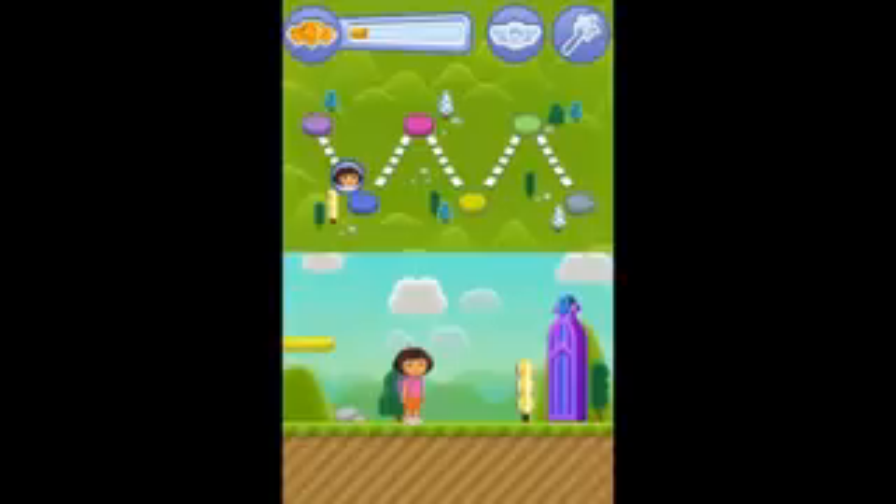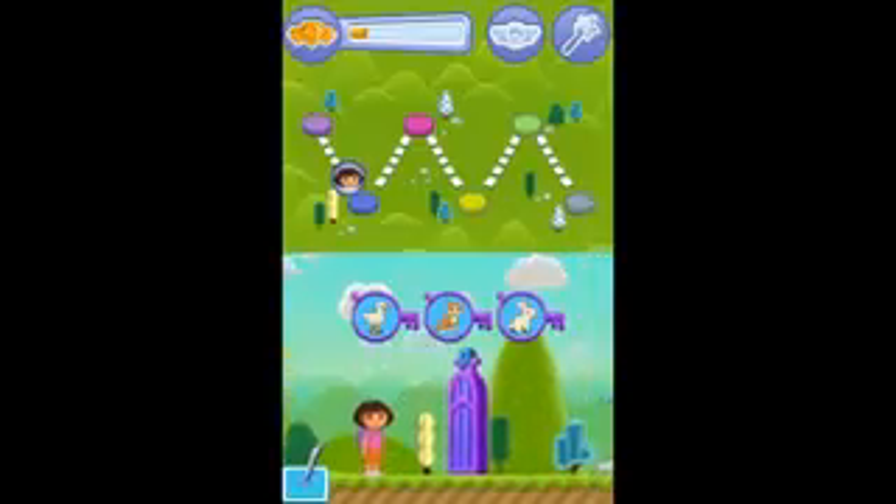We need to get past this gate. We need the key that has a picture of a cat. Find the picture of a cat and tap on it. To use the key to open the lock, we have to say: cat. In Spanish, say: cat.